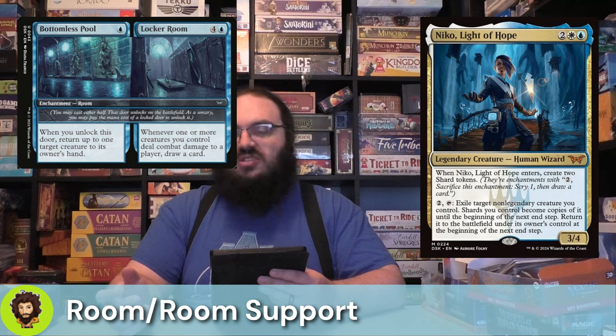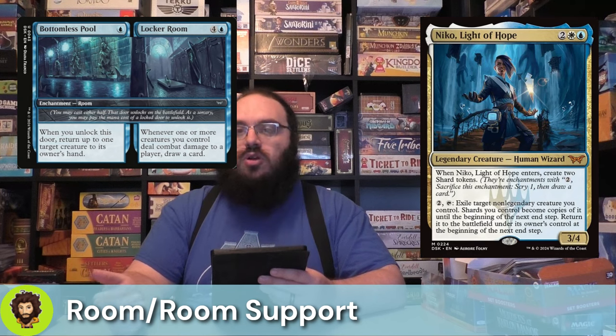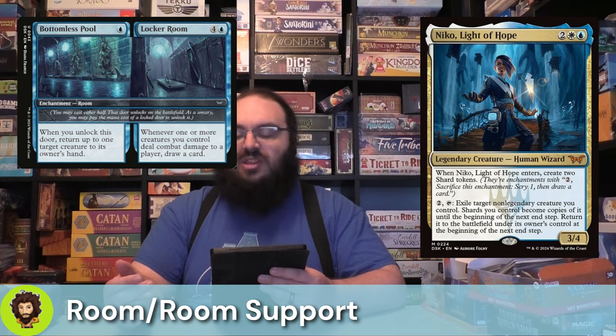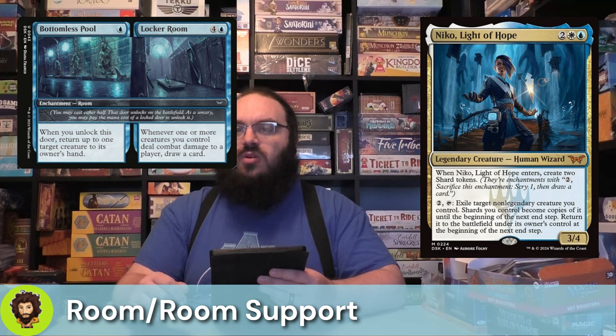Let's go over some of these rooms. Starting with Bottomless Pool slash Locker Room: Bottomless Pool costs one blue mana, and whenever you unlock this door you get to return up to one creature to its owner's hand — a little bounce spell, not the strongest effect but it can be relevant. Locker Room is more pricey at four generic and a blue, but perfect for that miracle, so effectively a single blue. Whenever one or more creatures you control deal combat damage to a player, we draw a card. We want to make sure we're doing the deck manipulation carefully to ensure we're getting the miracle and not accidentally drawing it too early.